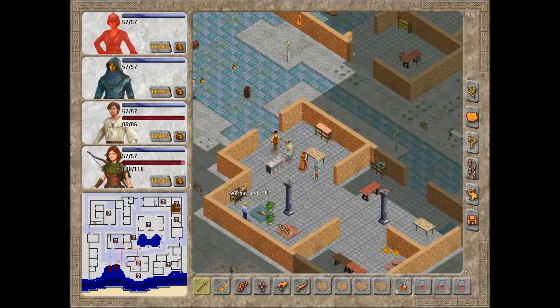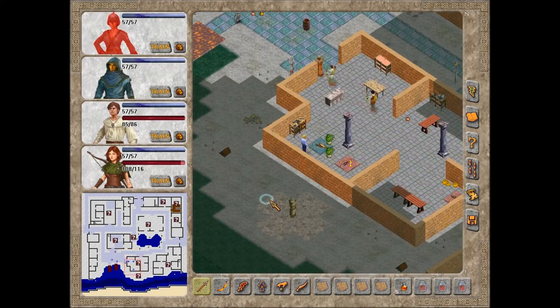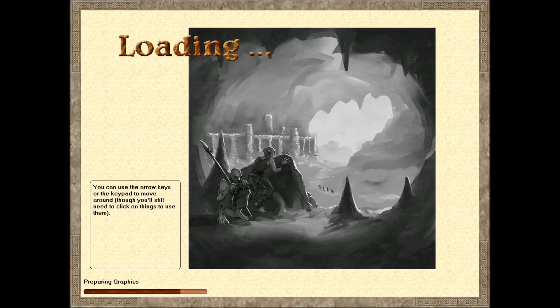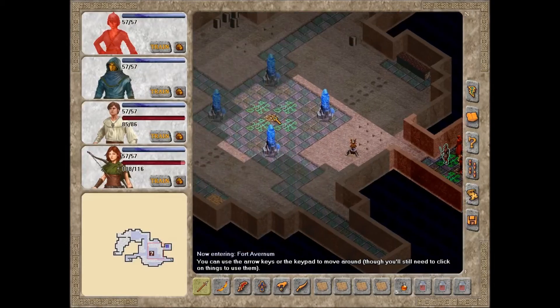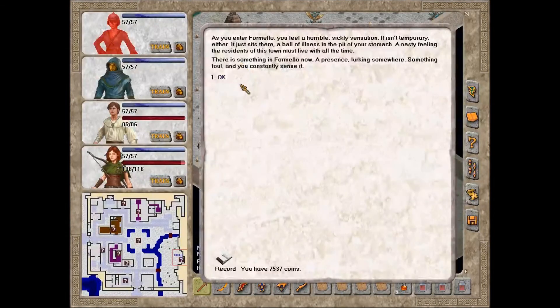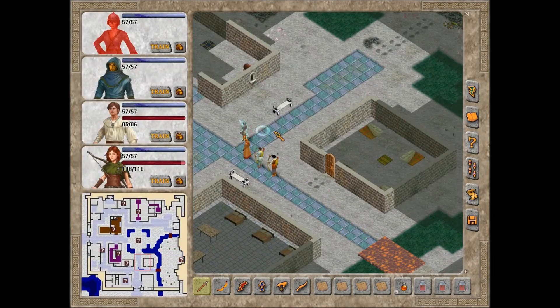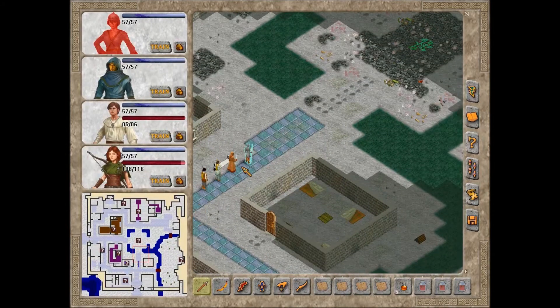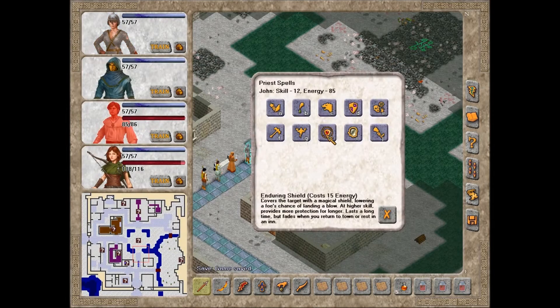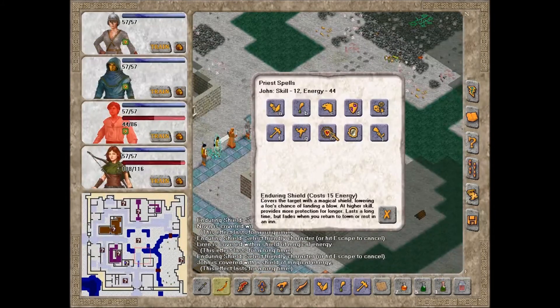Let's go sell the few things we have. Now, since we can, let's take a quick trip to Formello. The shade is here. This is going to be very, very dangerous. Let's see if we can damage the thing. We need whatever protections we can get, because this is going to be rough.